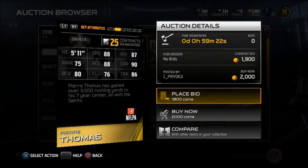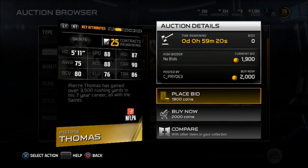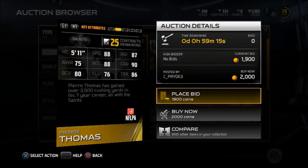Now moving on to the halfbacks, we have Pierre Thomas from the Saints. 88 speed, 87 agility, 90 carrying, 86 truck, and 88 acceleration. The guy has a pretty solid card. Goes for around 2K.